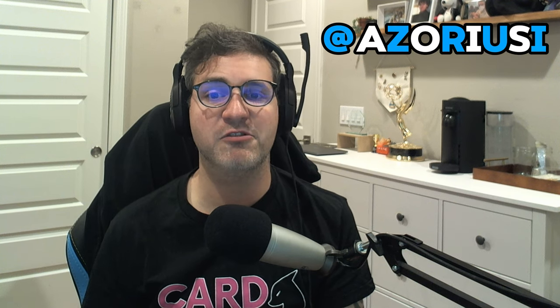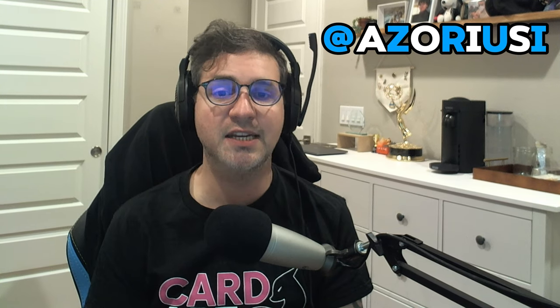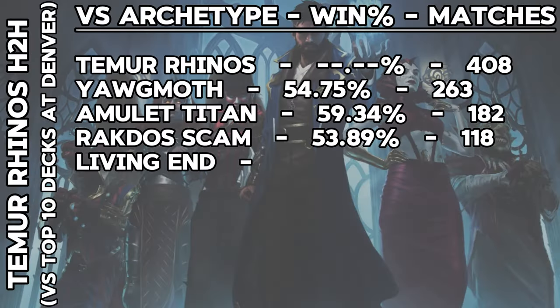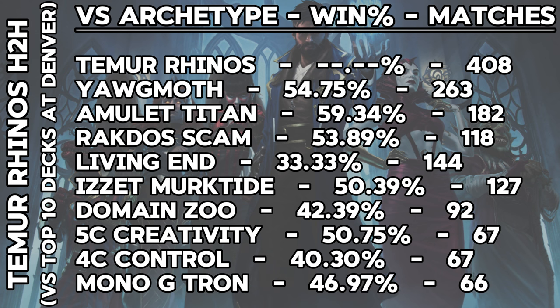For this data, a big shout-out to Azorius Eye for their meticulous grabbing of the round-by-round data from Denver, allowing me to clean the data, correct the names, and come up with the matchup matrix for this top 10 information. Temur Rhinos played pretty much how it was expected to play, having the edge against Yawgmoth, Titan, and Scam decks. The deck can be built in a few ways, but the core concept lines up well against these other pillars of the Modern format.